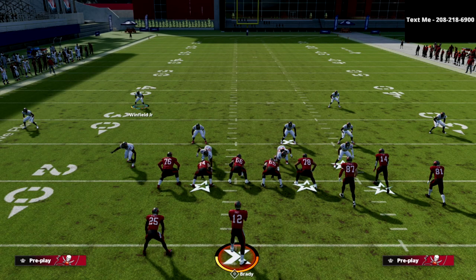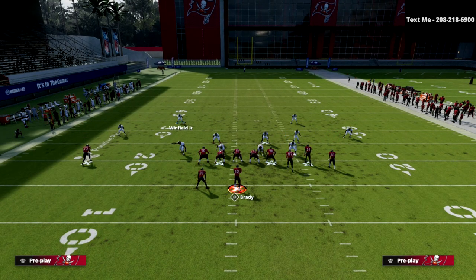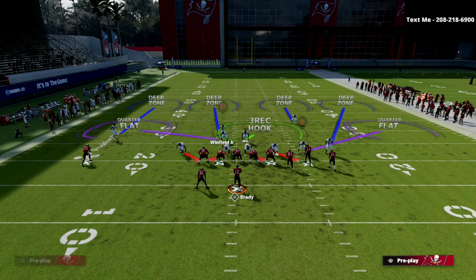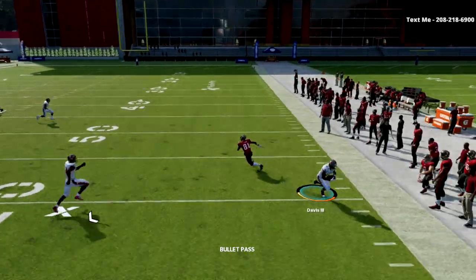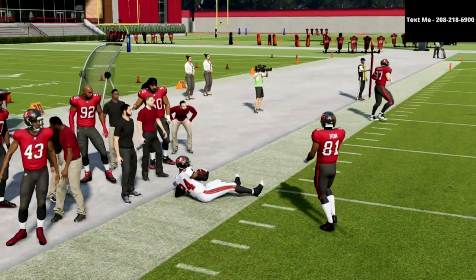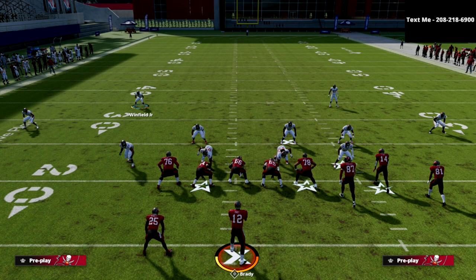You're going to force them to have to throw different things at you. But by and large, the best defense I have found for defending the majority of what people like to do out of the gun bunch offense — whether it be a skinny post, the flooding concept, or the verticals play — this is by far the best defense I've been able to find for stopping those quarter route concepts out of a bunch. And then you're usering pretty much anything that is a post, a deep crosser — any of those things you're going to be able to take away with your user.